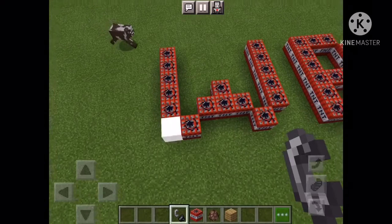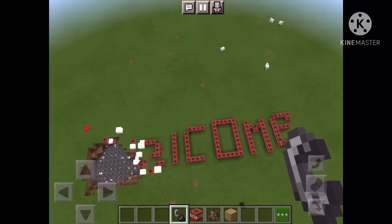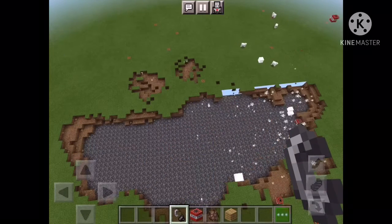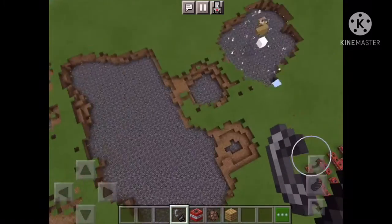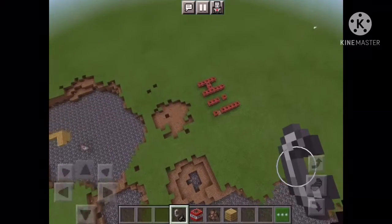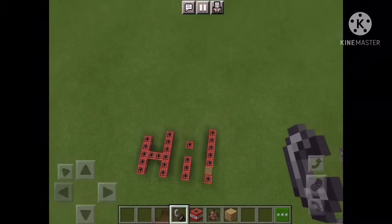What I have right here is a welcome sign made with TNT. Let's see it explode. I know it's kind of messy — I was in a rush — but I tried. It didn't explode that deep, and it's also exploding that part. There's a little villager there too.